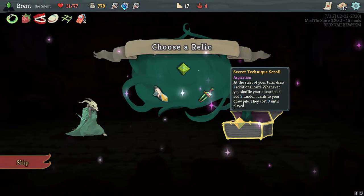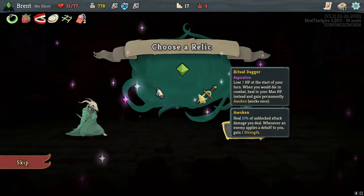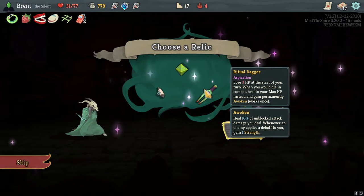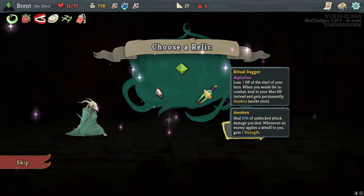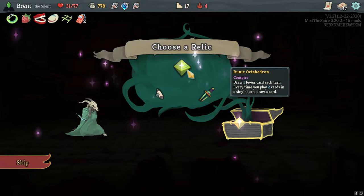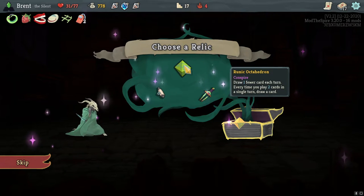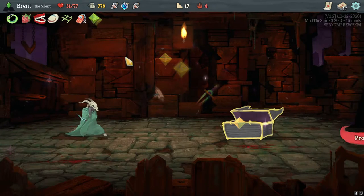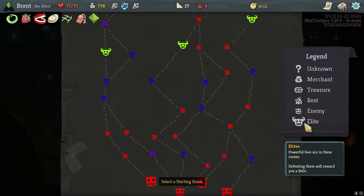Whenever you shuffle your discard pile, add three random cards from your draw pile. Whenever you die — instead, gain — game permanently broken. Let's have unblocked attack — you feel and it applies, you gain one strength. Pretty good. Every time you play two cards, also pretty good — actually really good. I think it's a Runic Octahedron, because we're going to be playing a ton of cards. For a ship build — the shiv that we would play from Infinite Blades each turn would count towards one of those two, so we need to play exactly one more card.